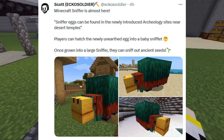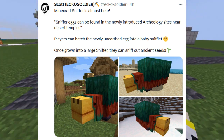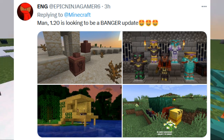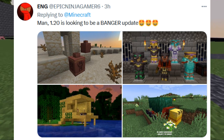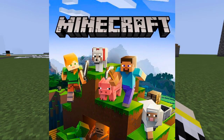What else could be found at these archaeology sites? And exactly how small is the Snifflet? On another note, this tweet from ENG says 1.20 is looking to be a banger update. It's got a picture of archaeology, a picture of the armor trims, bamboo wood — which I'm not too big a fan of — and the Sniffer. Certainly an interesting update, but I imagine there's going to be more that we just don't know about, so hopefully there's more to this update than just those four things.